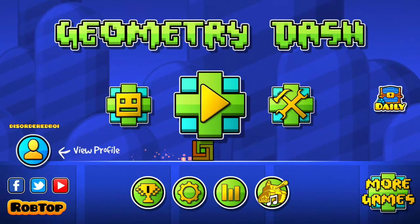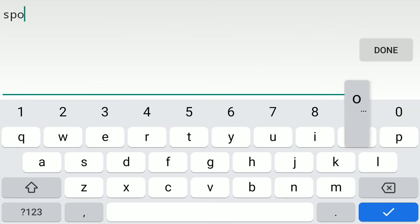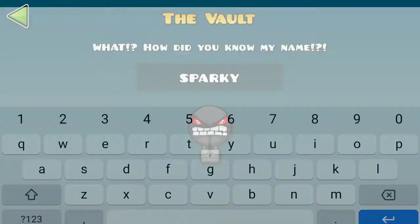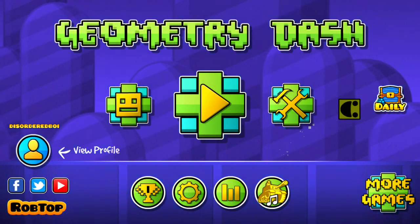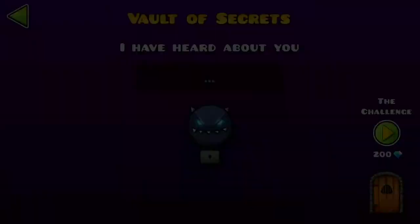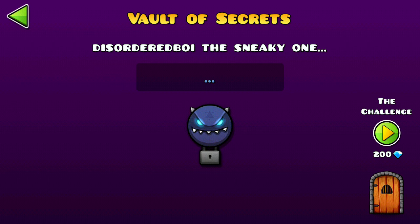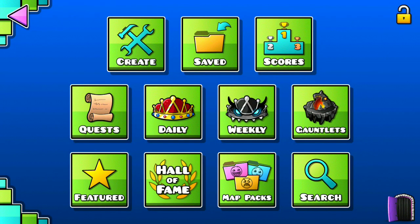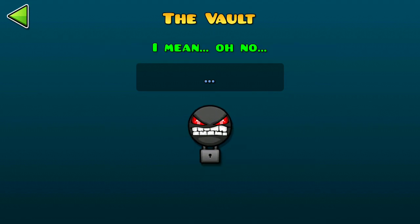For the final one, first we have to go to the original vault in the settings, then type in Sparky. Then we'll steal his coin. Then we need to go back to this vault, and once he talks about that, go back to the vault and listen to this guy — Glub Fub.